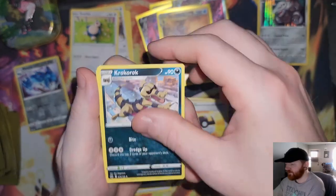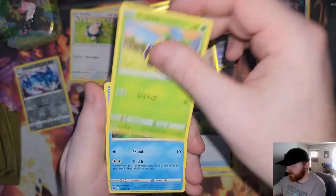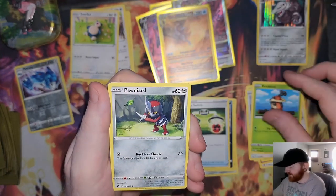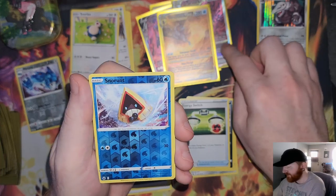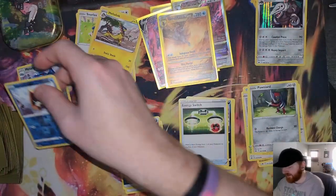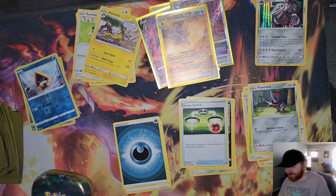Carkol, Energy Switch, Sunkern, Galarian Mawile, Chatot, Kricketot, Pawniard — a reverse Snorunt, the scared Snorunt from the Hisuian Samurott — and just a regular rare Heliolisk. We pulled that Palkia V-Star, we are good!